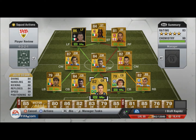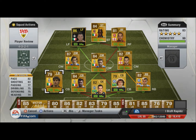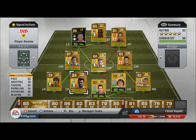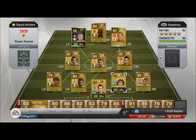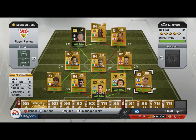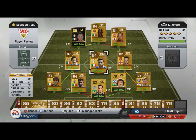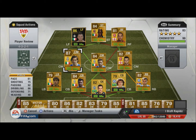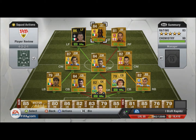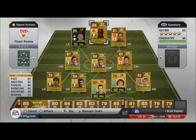We're going to start off by showing you the team, and it's a hybrid. We've got Julio Cesar in goal, left back Paolo Di Canio, centre back Boscagli, other centre back David Luiz, right back Ivanovic, centre mids Wilshere, Pirlo, and Marchisio, right forward Walcott, up front Balotelli, and left forward in-form Casiano.